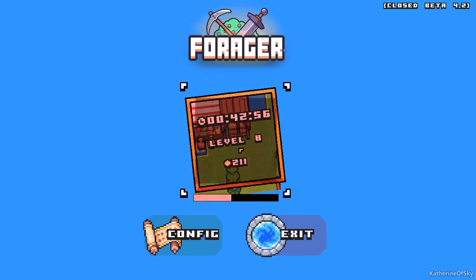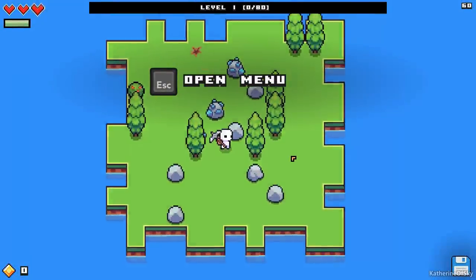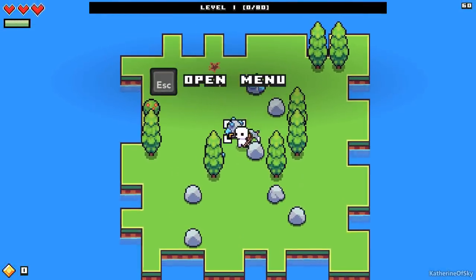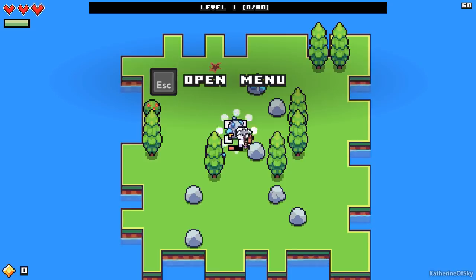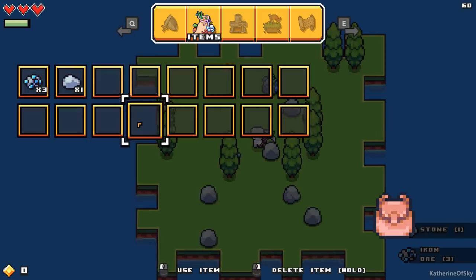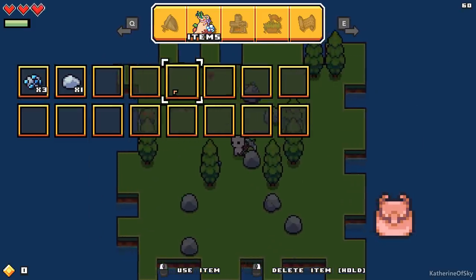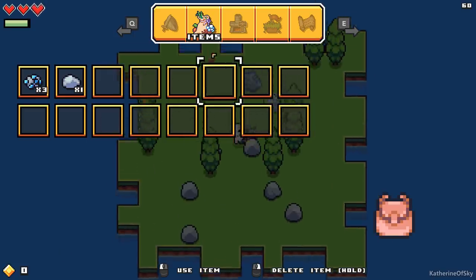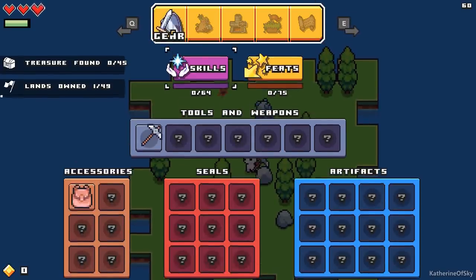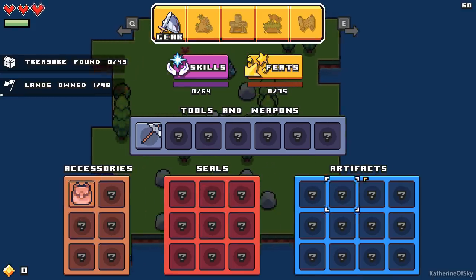We're going to hold to delete, delete this save, and start a brand new one. So let's have a new game. We're going to start with our regular stuff. You can see everything is very different now — the inventory is now in the menu, it's not along the bottom any longer. Let's go through the menu items one by one. Here's our gear. We have accessories, seals, and artifacts.